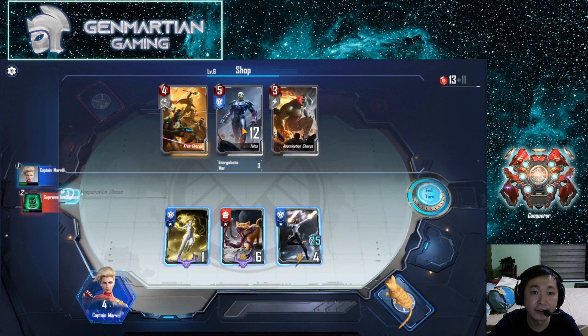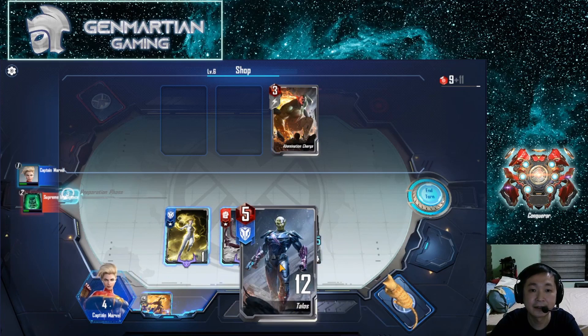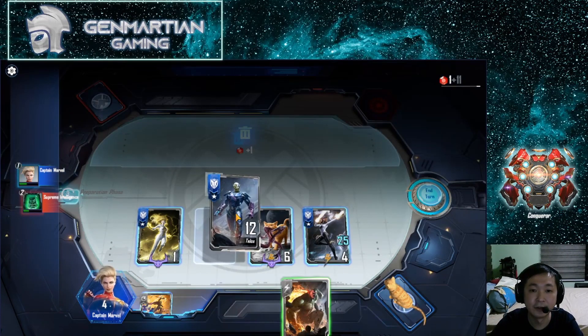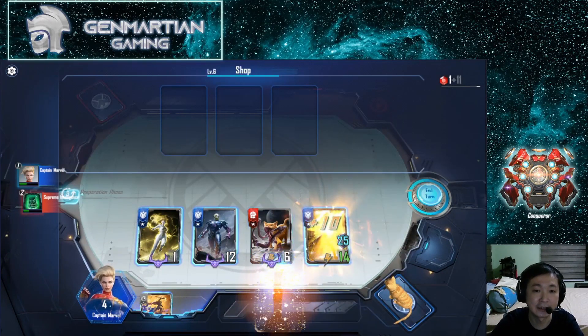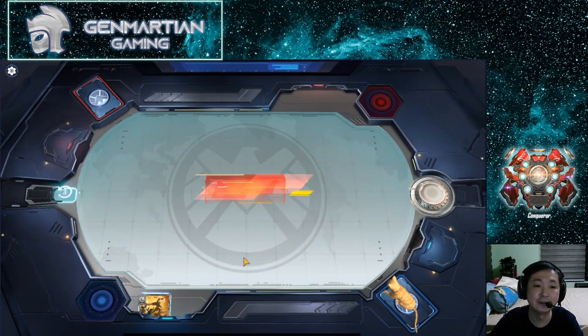We have 13 gems — that's 5, 9, 10, 11, 12 — so we can buy everything. Get the Recharge, put it in, get Talos and this one, put Talos in, and give this power to Spectrum so that Spectrum will not die from Chewy. That's the idea.